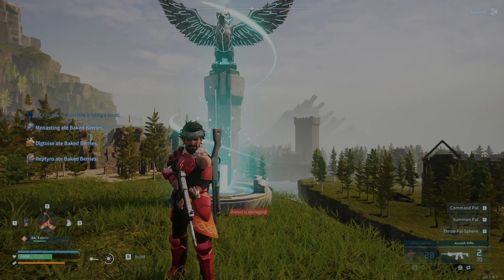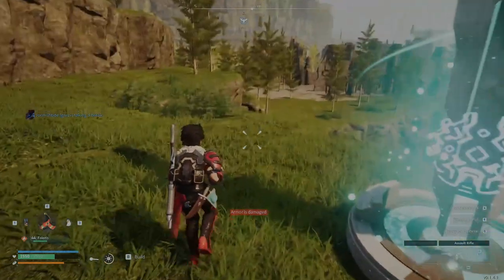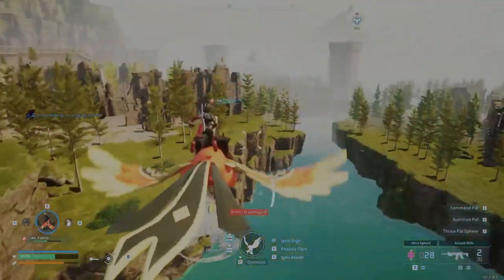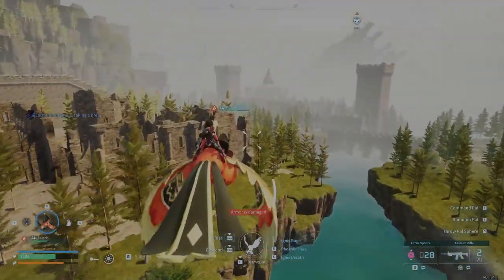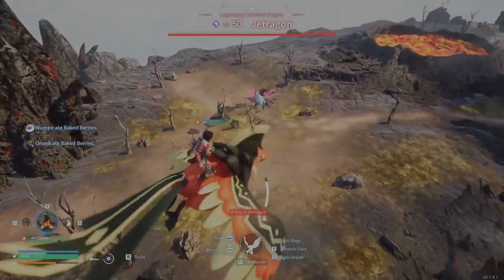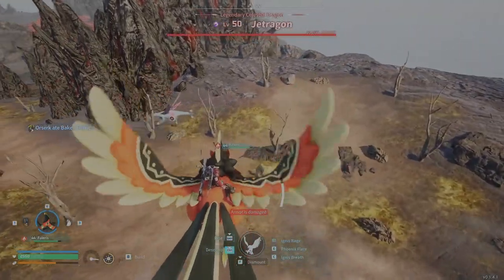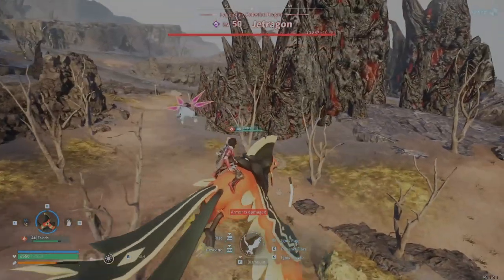The last legendary on the list is Jetrigan. You can find Jetrigan on the west coast of the volcano. Come to the Ruined Fortress waypoint, then head west over the mountain. You should come across the Sulphur Plains near some volcano pools, and here you'll find Jetrigan — he'll be wandering around this area.